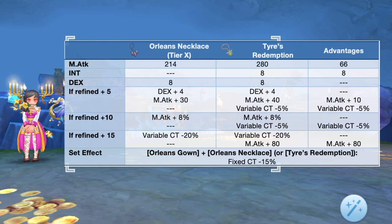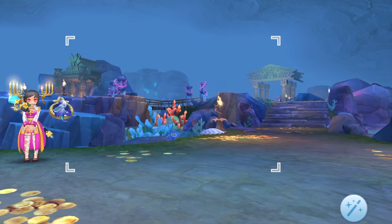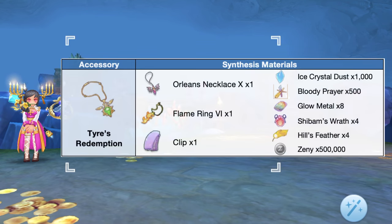Up next, we have the tiers redemption, which is the synthesis of the Orleans necklace. This accessory gives higher raw magic attack and immensely reduces variable cast time. In comparison to a tier 10 Orleans necklace, the tiers redemption will grant extra plus 66 magic attack and plus 8 int. It will have better attributes at higher refinement levels: plus 10 magic attack and less 5% variable cast time at refinement plus 5, another 5% variable cast time reduction at refinement plus 10, and plus 80 magic attack at refinement plus 15. Here are the needed materials for synthesizing the tiers redemption.